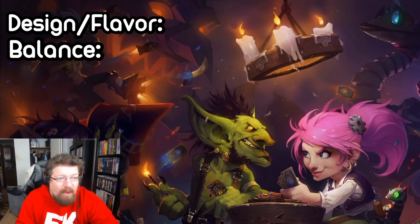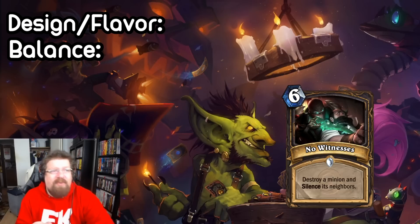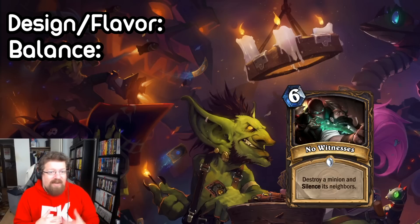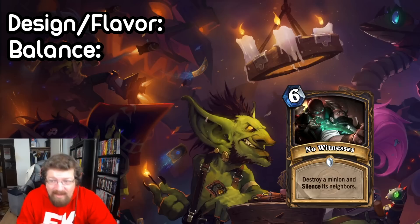Next we have another Rogue spell submitted by Nobody, and it is a six mana spell called No Witnesses. It destroys a minion and you silence its neighbors. So this can kill one big threat and then silence some other stuff. It feels pretty Rogue to me — the whole destroying a minion, whether it's like Assassinate, Val'spine, Walk the Plank. Silence has not traditionally been much of a Rogue effect though. You have Sap and things like that, but silence never really is. So this would shore up a kind of a weakness Rogue has. I love cards that reward positioning from either yourself or your opponent. Your opponent would have to consider how they position their minions — whether they want their stuff on the side getting silenced. But design wise, I don't know if we really want to be putting silence into Rogue.